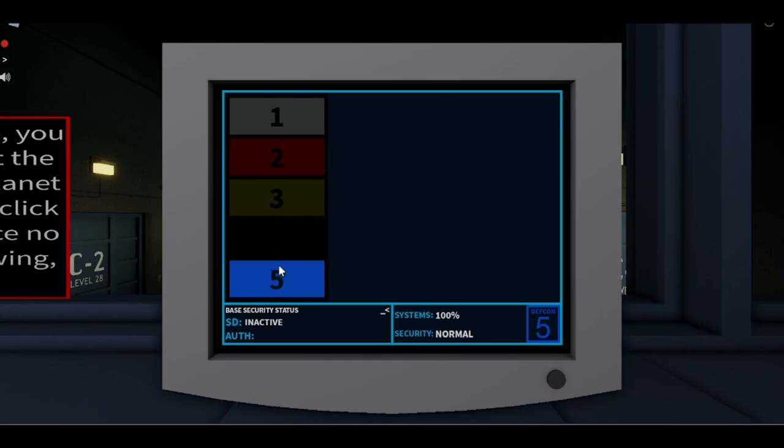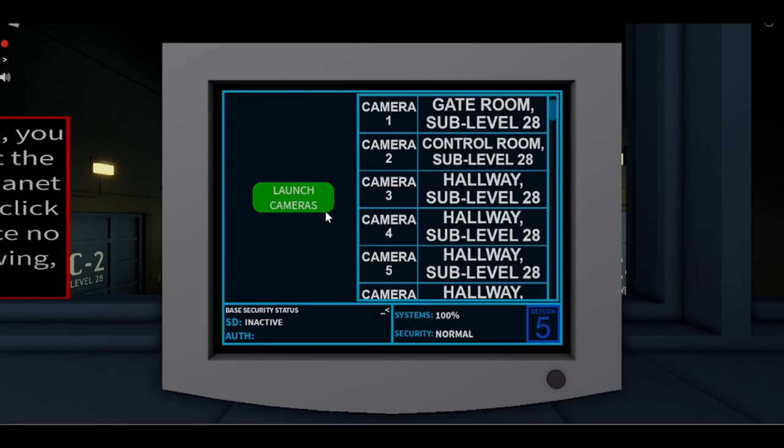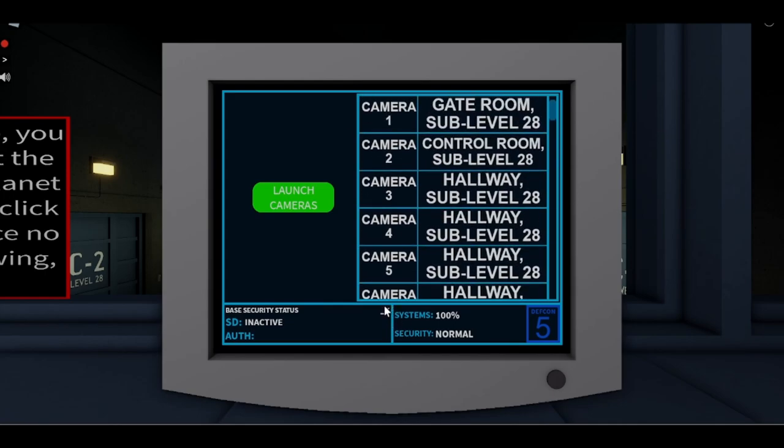The second screen is the DEFCON screen. It's basically the same as on the commanding officer's tablet — you can change the DEFCONs from here. There is a 40-second cooldown on both DEFCONs and base codes.